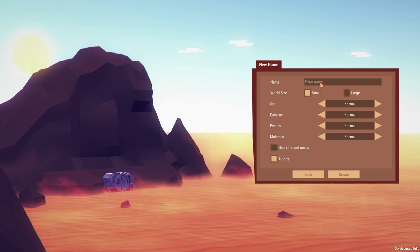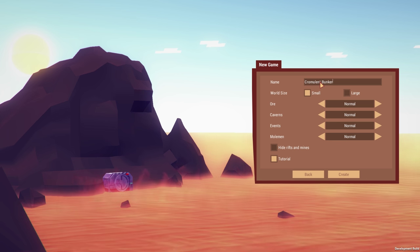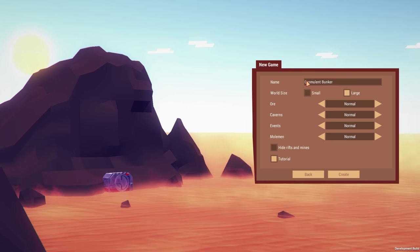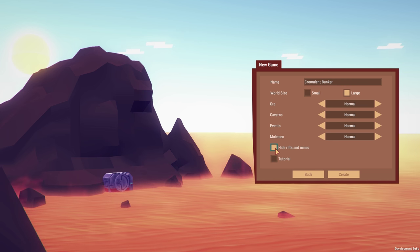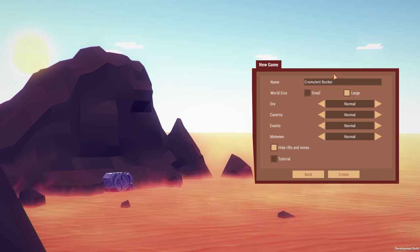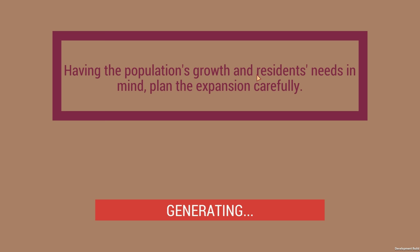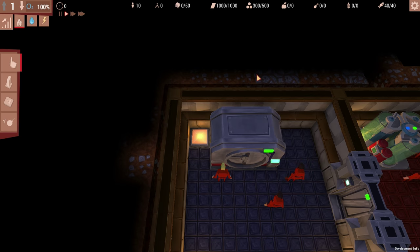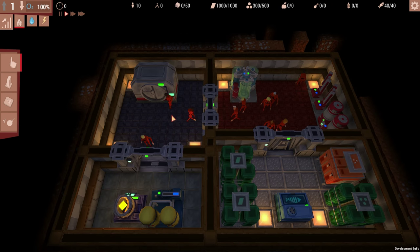The first name is going to be the Grumulant Bunker, because why not. Let's do a large bunker just for the hell of it. I can turn the tutorial off, and hide rifts and mines — yeah, we should probably do that, make it a little bit more interesting. I've played through the tutorial basically to get the basic idea of the game, so we'll see how it goes. I have a feeling we're going to die — that's the ultimate result.